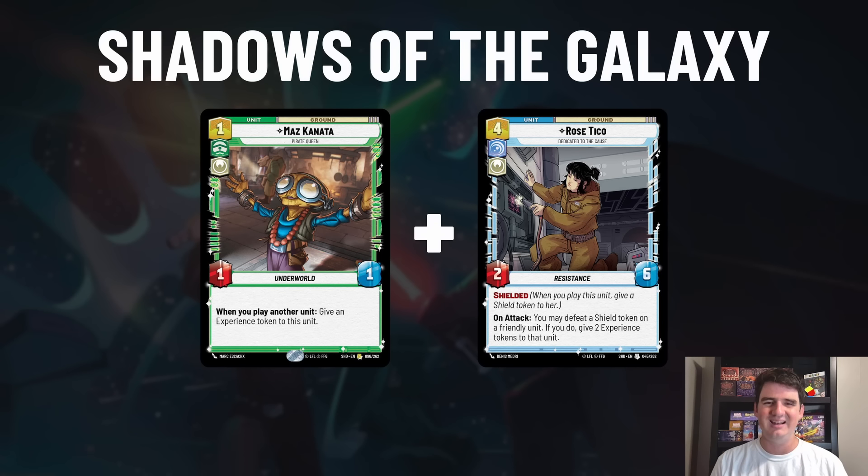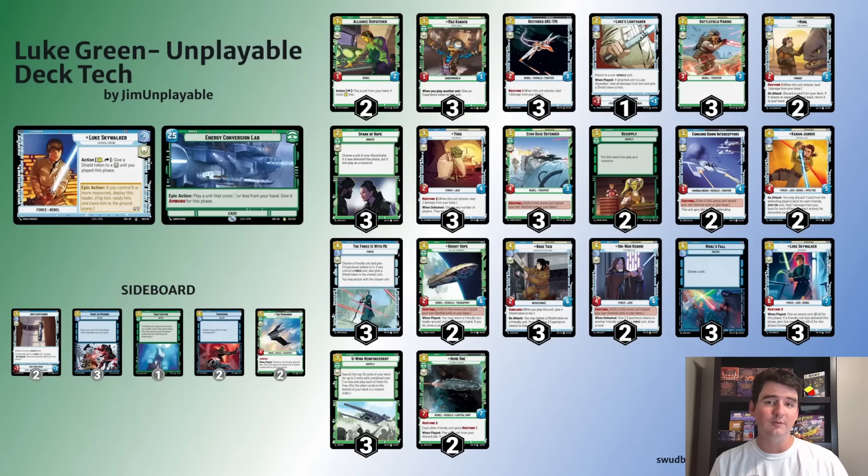Neither Maz nor Rose has rebel synergy, so you'll notice there's no Fleet Lieutenants, Wing Leaders, or Mon Mothma to bring back rebel units - it's just not consistent enough. This actually freed up my deck building a lot, because now it's just about what are the best things I can put in this deck with the most value while a few key cards are doing the broken things.